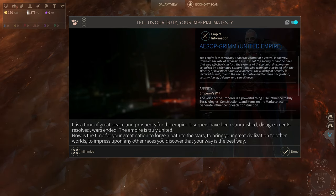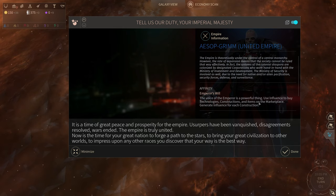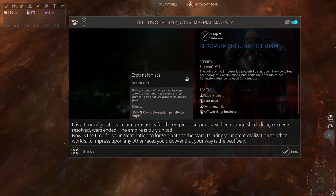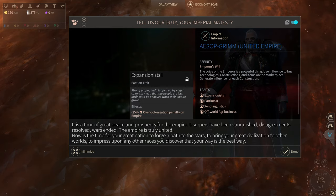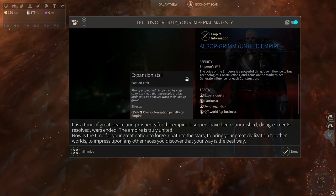Affinity — Emperor's Will: the voice of the emperor is a powerful thing. Use influence to buy technologies, constructions, and items on the marketplace and generate influence for each construction. We also get the trait Expansionists One — strong propaganda lapped up by eager colonists, meaning people are less inclined to be annoyed when their empire grows — effects: negative 25% over-colonization penalty on empire.